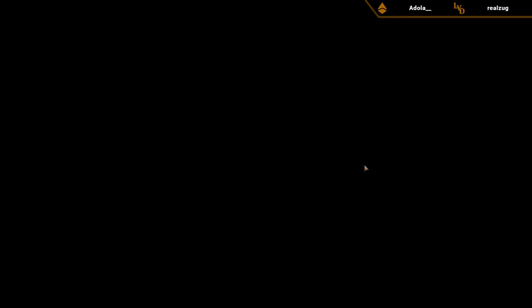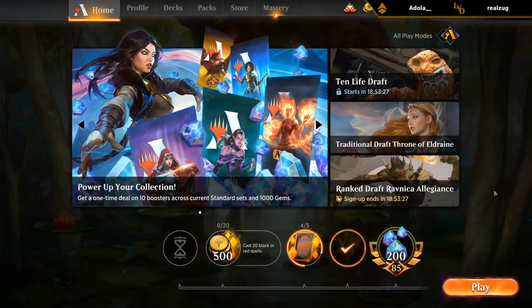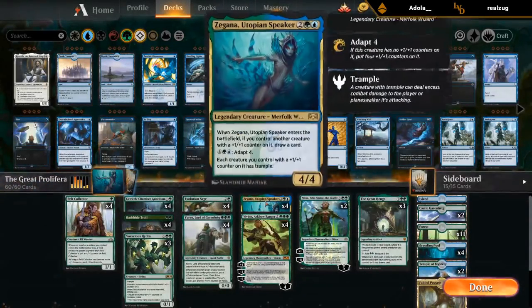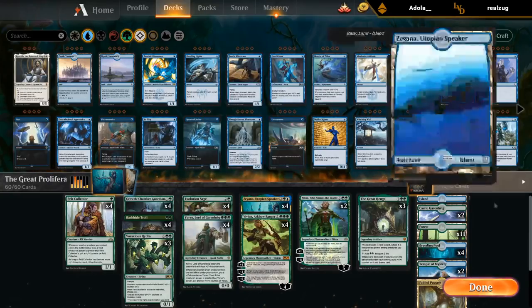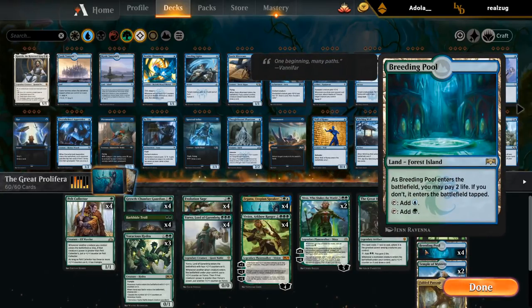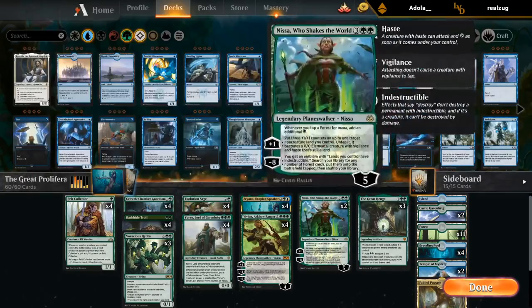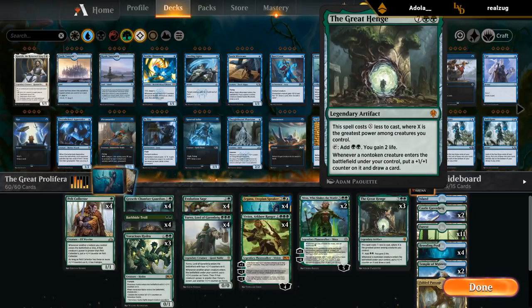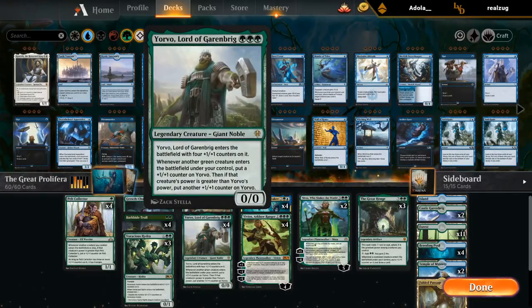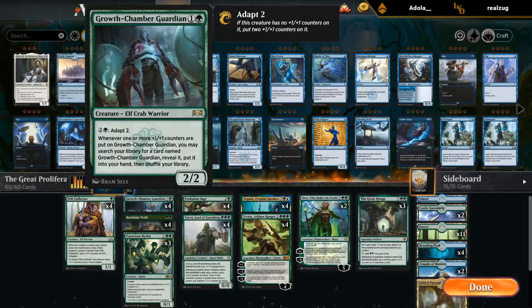Sweet! Overall I've been pretty happy with the proliferate deck with the addition of Zygana. There's of course a bit of downside sometimes — we have to play a couple lands that come into play tapped, and taking two from Breeding Pool also comes up. But it is a good excuse to play Fabled Passage, which is secretly very strong with Evolution Sage. Didn't see the Great Henge in action in any of our games, but it's also a very important part of the deck — can sometimes play it quite early thanks to a big Yorvo or Zygana. Henge plus Growth Chamber Guardian is great as we can search up more Guardians.